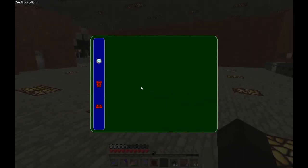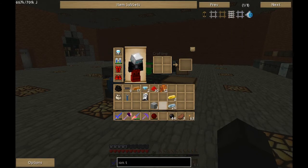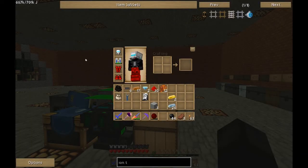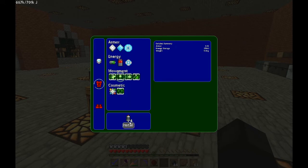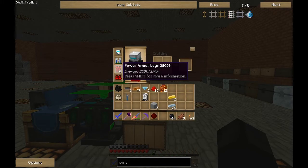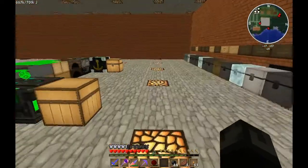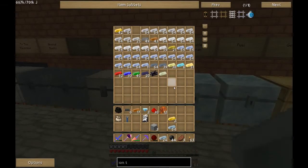That helmet looks awesome, by the way. Let's do the jump assist on the power legs. We need four more servo motors. That means we need twelve machine blocks total for this batch — let me count out what I have. I might not have enough materials. I'll need some more stuff, so let me go craft those and come back.